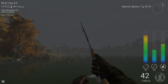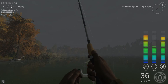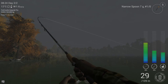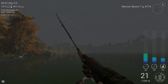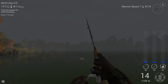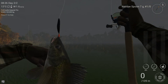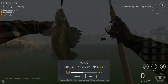Right now I'm using the black narrow spoon — the 1.0. Also use the silver one. Those are the two great types for cloudy or rainy days like today. Walleye you can catch nearly all day long on a rainy day here in New York. On a sunny day you can catch them too — then I'd advise using the narrow purple spoon or the narrow golden one. And there we go — a nice walleye of 1.1 kilograms, giving us 42 experience points.